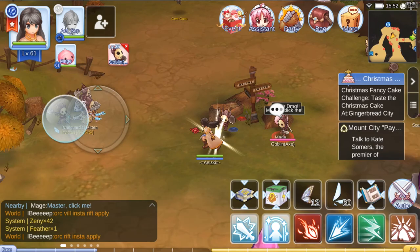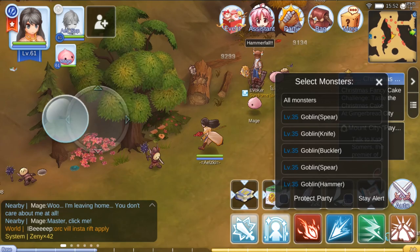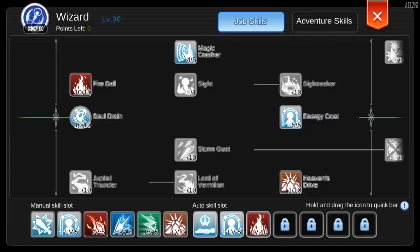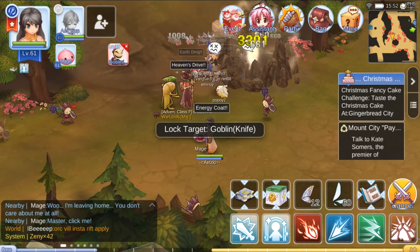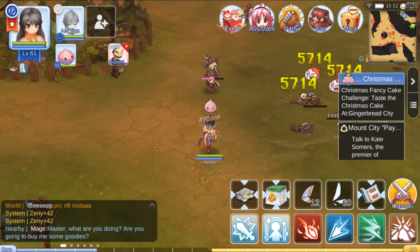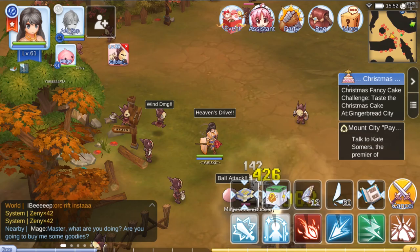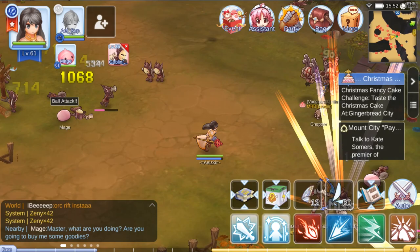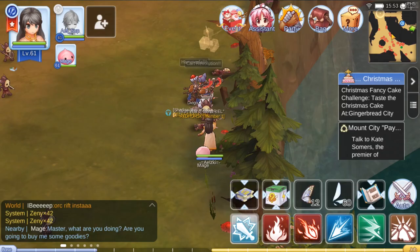For Heaven's Drive, you can target Goblin Knife and Bucklers. Let me change my scroll first so we can target Goblin Knife — there you go, one-hit kill. Let's check if we can do this with Bucklers. It looks like we cannot one-hit Bucklers.